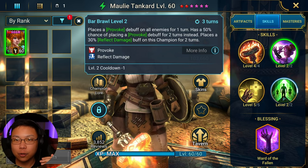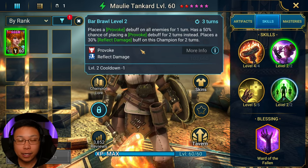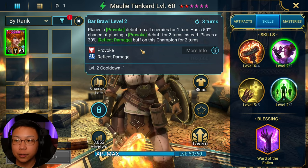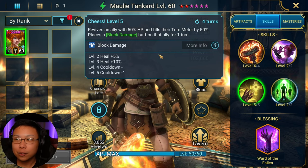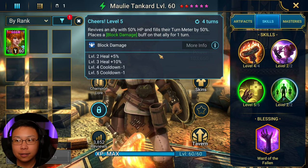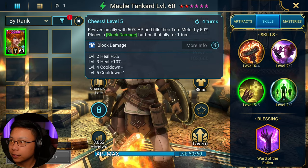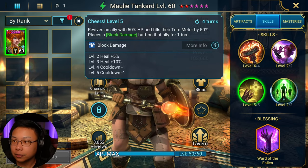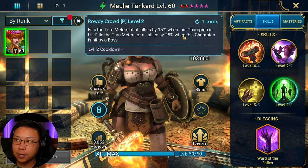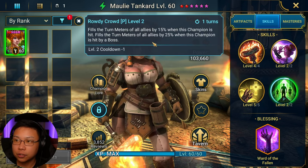Whether it's a Hydra head or somebody in Arena, this move right here is awesome. Not only will Provoke help you out in Hydra, but in Arena, this champion will make it so that your opponents can't take a turn and do what they need to do. A3 revives an ally with 50% HP and half their turn meter, and then places a Block Damage on that ally. The heal received is boosted 65% when fully booked, on a 4-turn cooldown. Pretty reliable revive.